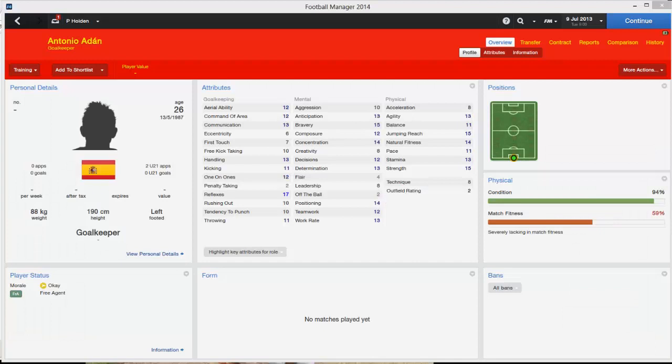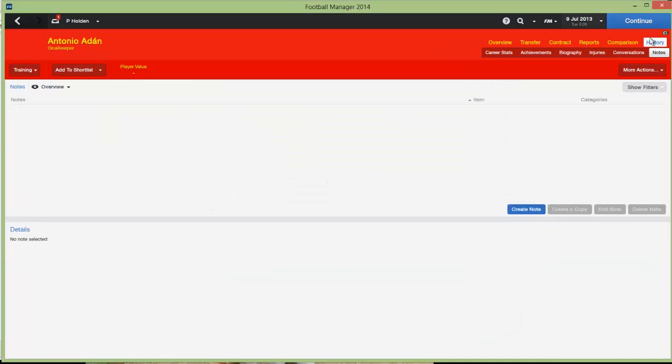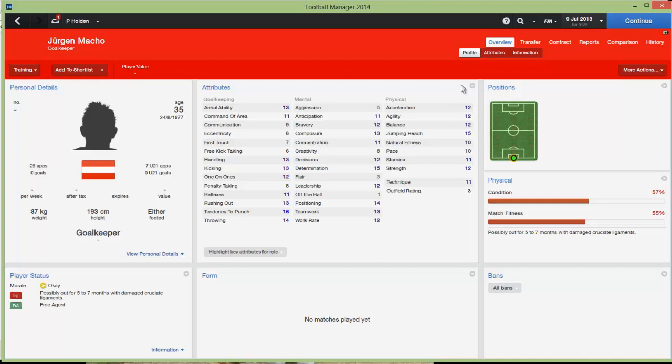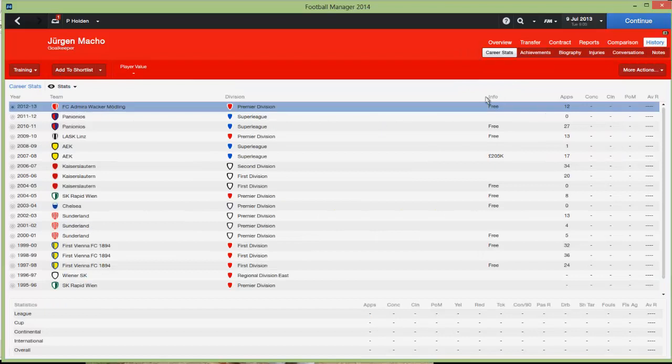We'll start off with a couple of keepers. You can sign Antonio Adin on a free — a Spanish keeper, 26 years old, who was at Real Madrid until recently. Next up is Jurgen Macho, an Austrian keeper who's got 26 caps for Austria, but he's 35 years old, coming into the twilight of his career. He's been at Sunderland and Chelsea previously.